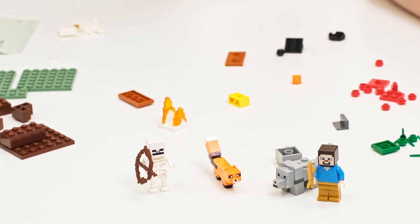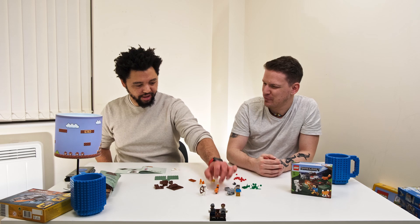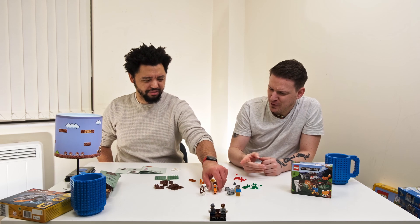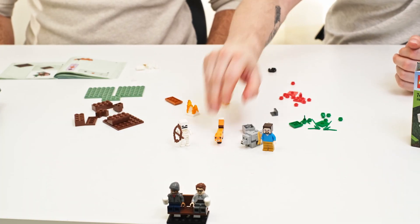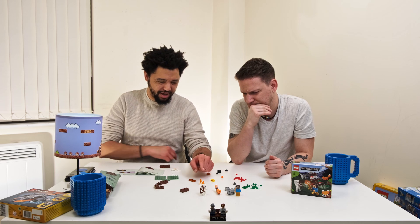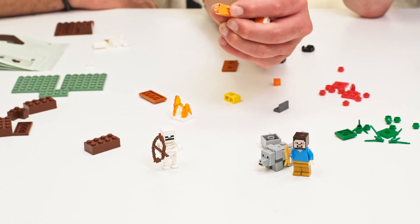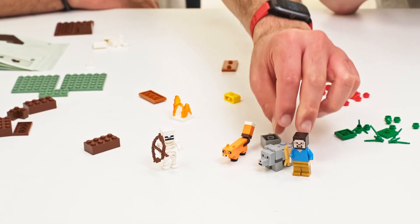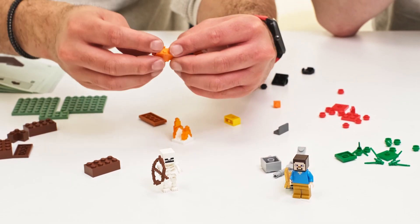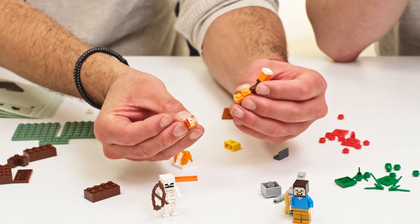That looks almost identical to how it looks in the game. The ocelot, I'm guessing, uses the same kind of design. They just kind of hop around but the legs don't really move. With the fox they just zip around. How did you find building those? Quite quick and easy. The heads are custom pieces — the wolf head is a custom piece, and the fox head is the same kind of thing.